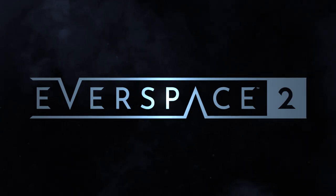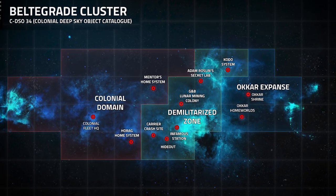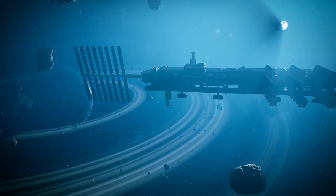Now let's talk about the open world design and environments in Everspace 2. The world of Everspace 2 will be much bigger than the one of Everspace 1. Players will be free to travel an open world at their own pace and leisure. The game will once again take place in Class 34, although a much larger version of it. There will be at least 8 star systems, each with their own visual identity.